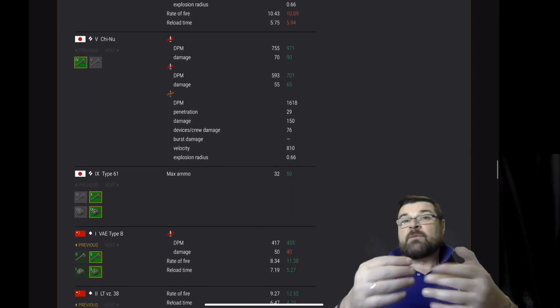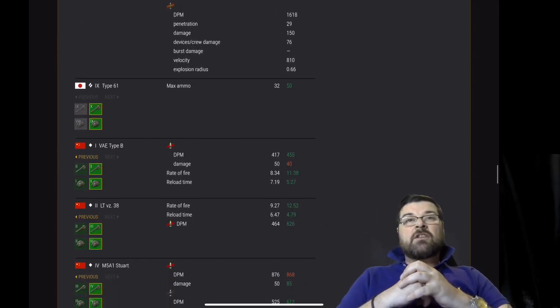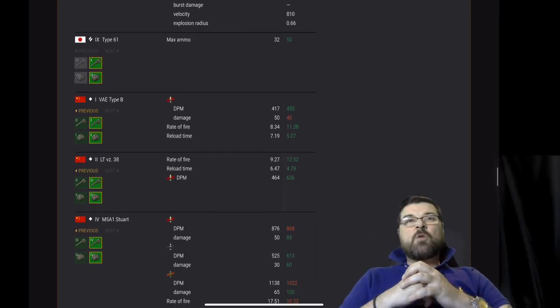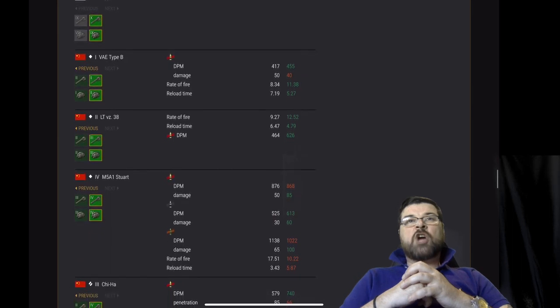Chi Nu — DPM and damage on its AP and APCR all buffed, that's nice, and everything stays basically the same realistically. Type 61 — main ammo capacity has been increased from 32 to 50. Wow.